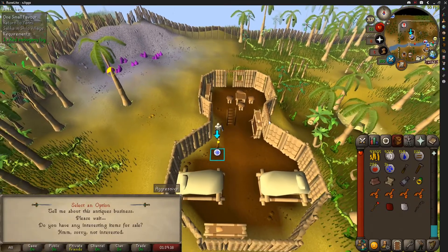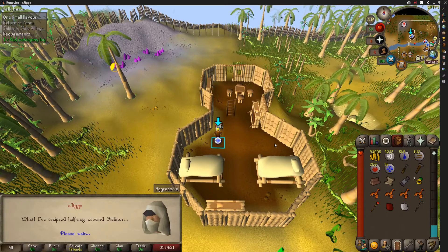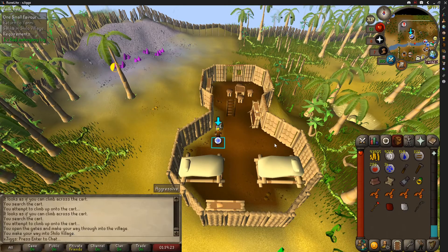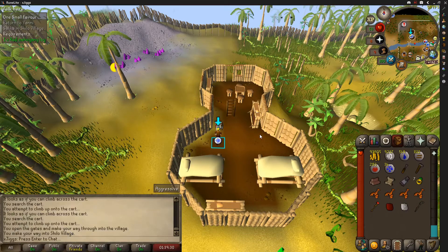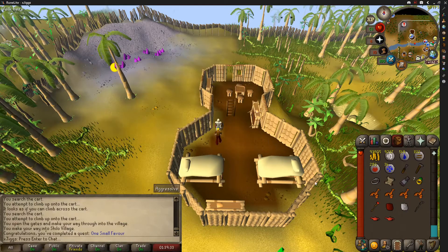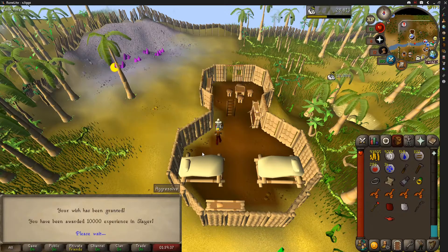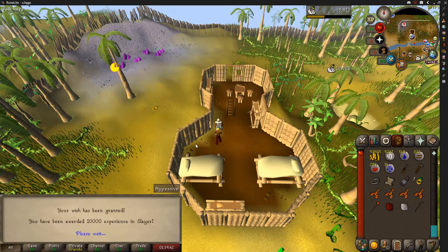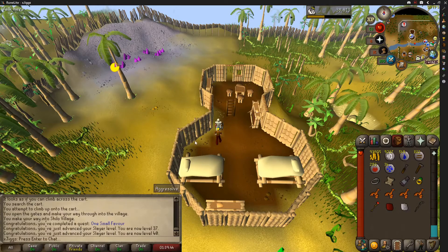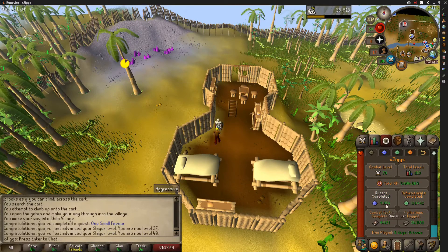That quest never gets any better any time you do it, but that is One Small Favor finally finished. That took quite a minute. I'm going to put these lamps on Slayer — early Slayer is pretty bad — and this will get us up to probably past 40. Yep, right on 40. We're at 1,110 total and at 91 quests. I didn't know we had done that many.